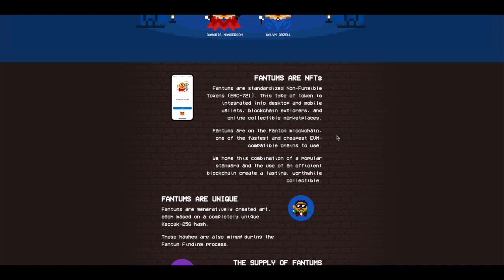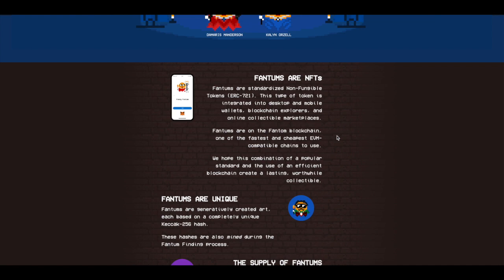If there are multiple ones, it's just going to be a non-fungible token with a limited supply. Phantoms are NFTs — they're all unique, they're all different. There are several billion different combinations that you can get. Phantoms are created art each based on a completely unique KECAC-256 hash. We'll show you guys how to do the hashing so you can mint your own. You can also name your own phantoms to anything that you want.